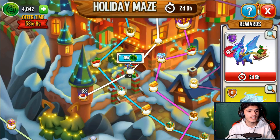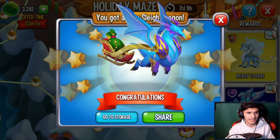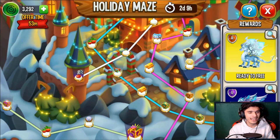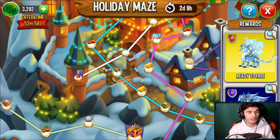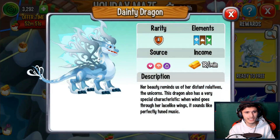Right after this one, where it costs 750, I will be able to get myself the Slay legendary dragon! We got it — that's so awesome! That's cool, we got that dragon! Now we have 3,292 coins remaining. I don't think I can really get anything else aside from maybe a rare dragon.